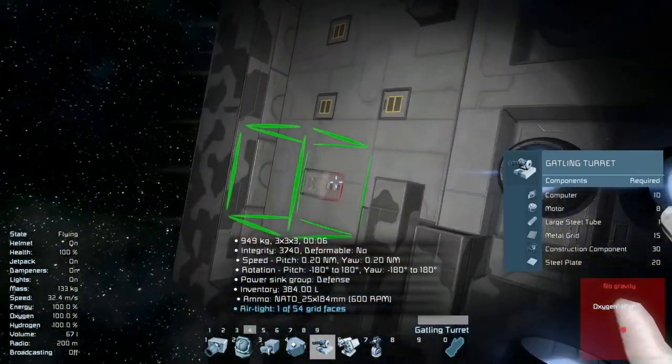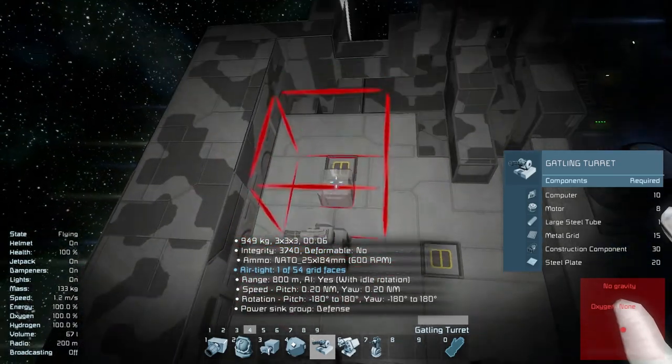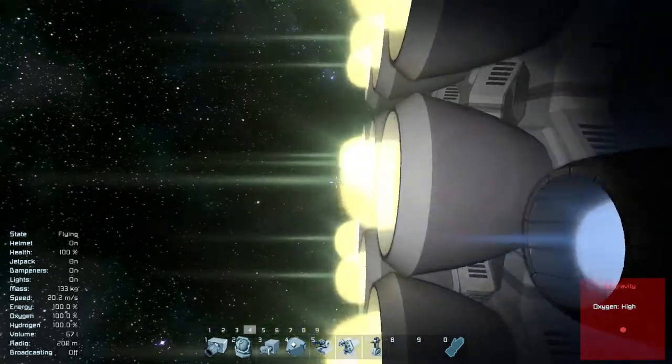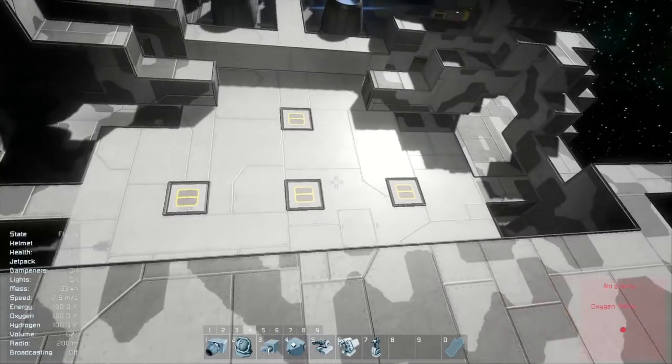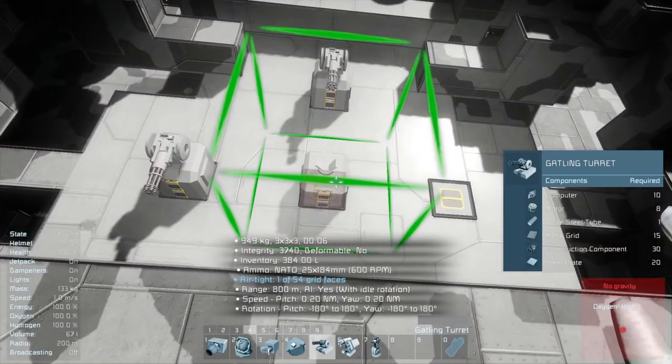I like all the turrets oriented the same way — partly OCD, but also because if you're looking for a panel to access, having everything oriented similarly is a good thing. Less flying around trying to figure out where things go. I should have put these down first, but whatever — not going to change it.